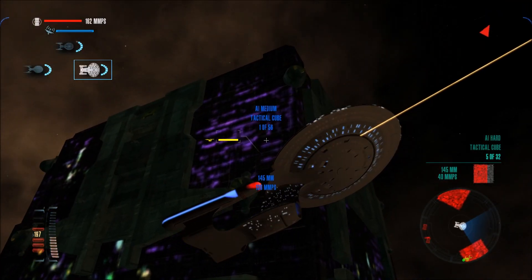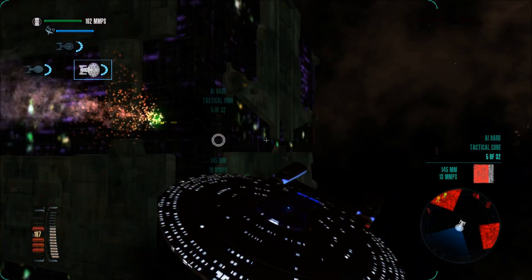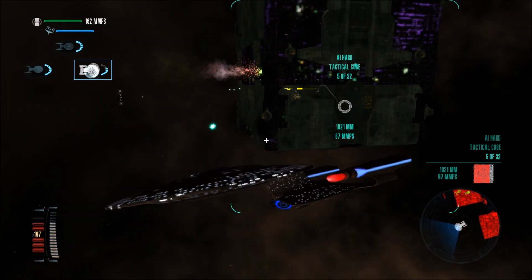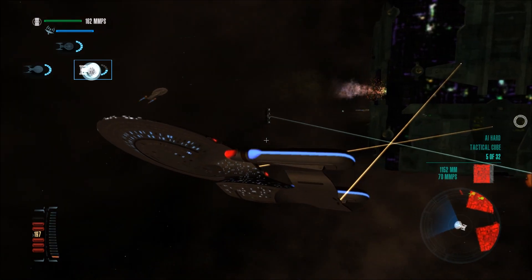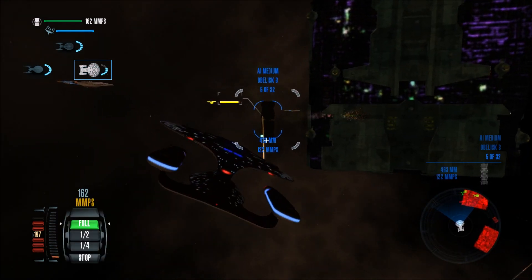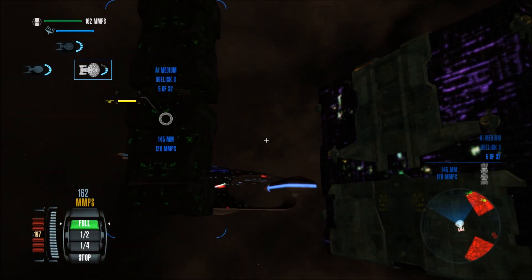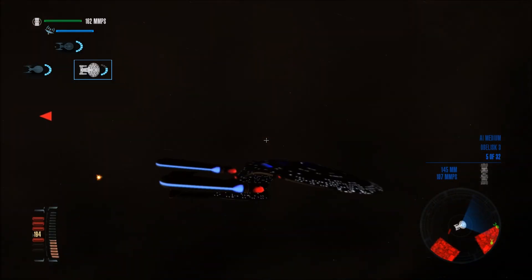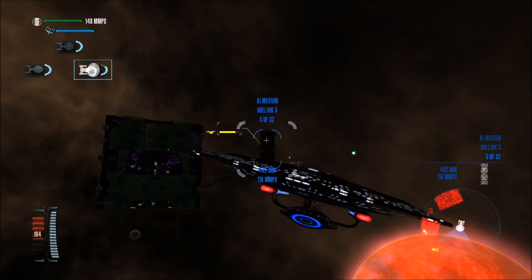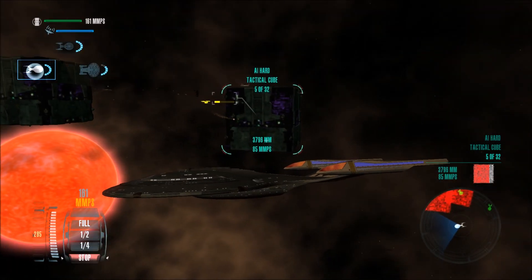It looks like these two cubes, which are ridiculously huge, are really doing a lot of damage to our allies. They only have two ships left — our allies that is. We have an obelisk on us right now. Firing phasers on the obelisk! Can I do anything with my Tractor Beam now? I don't know what this guy is doing, but he's not helping enough.